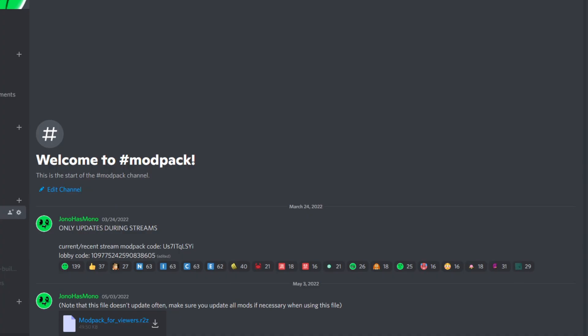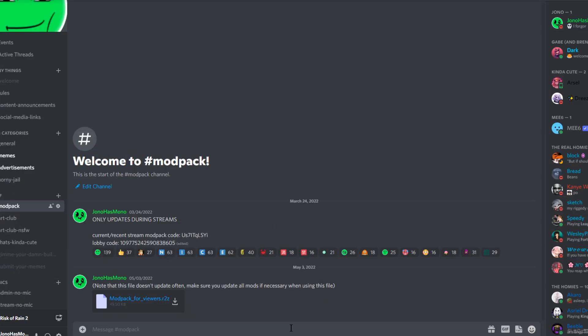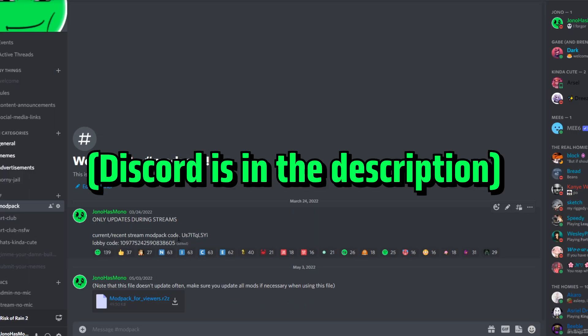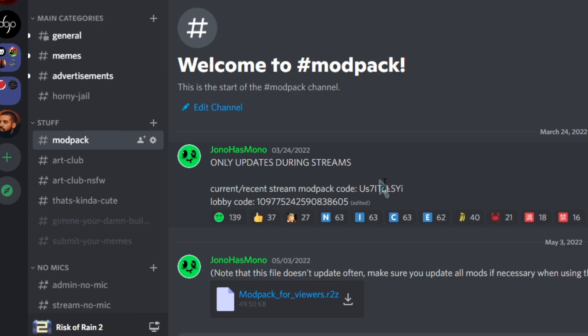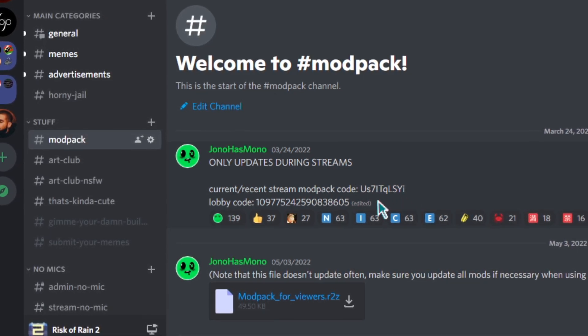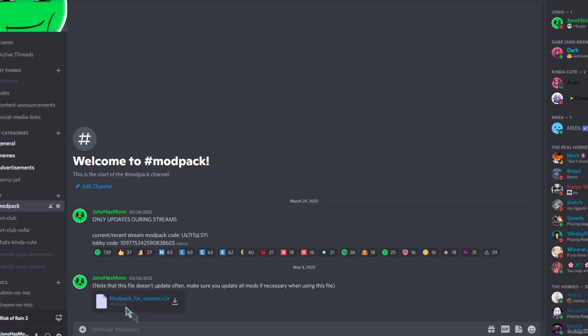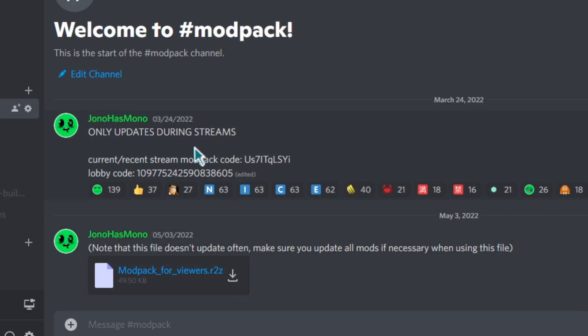Just gonna quickly explain how to download the mod pack, or any mod pack for Risk of Rain, because I get asked this a lot. We have a code here — this updates during the stream and only lasts a few hours before it expires. We also have a file here which, as far as I know, does not expire or only expires after a very long time. So we do have both options.